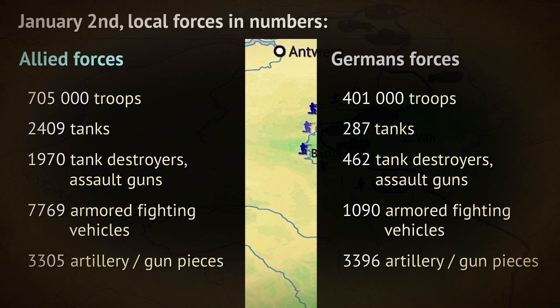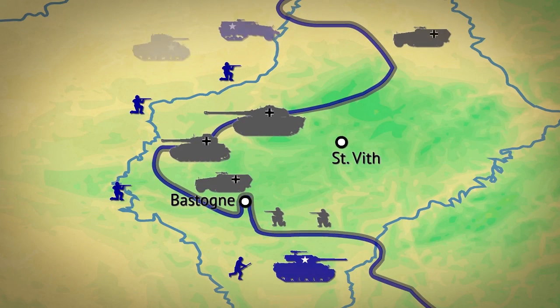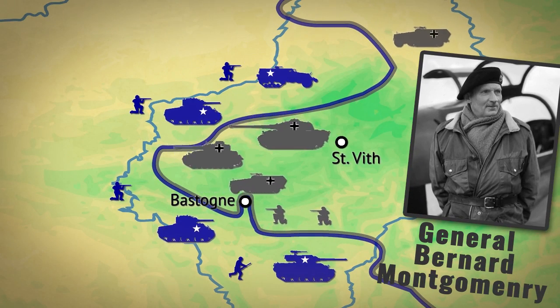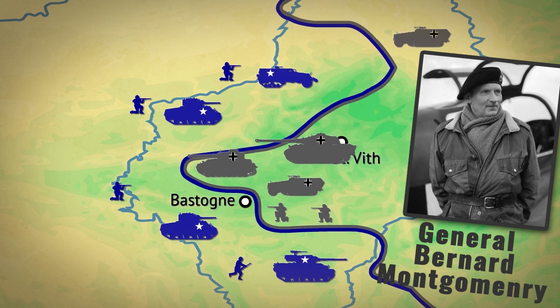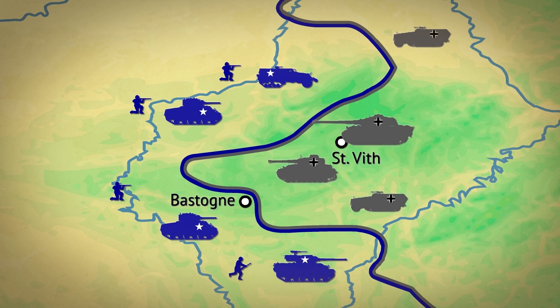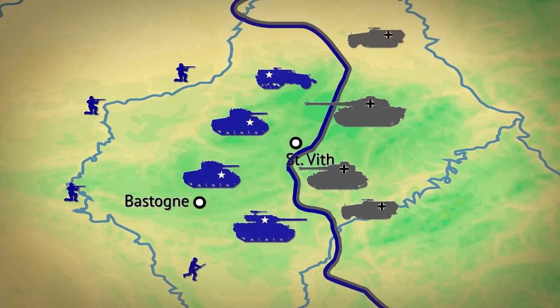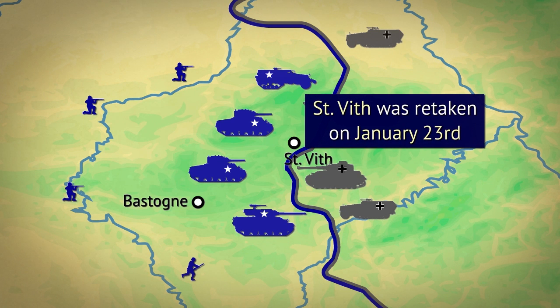Force levels at the Battle of the Bulge were already heavily favoring the Allies after New Year's. General Patton and British General Montgomery were to press the German salient from two sides, with Montgomery being given command over General Bradley's units. Initially progress was slow — harsh terrain and lots of snow didn't help. Germans were retreating but often had to leave their heavy equipment behind. Finally, on January 7th, Hitler ordered withdrawal from the Ardennes, though some German units still remained for a few weeks.